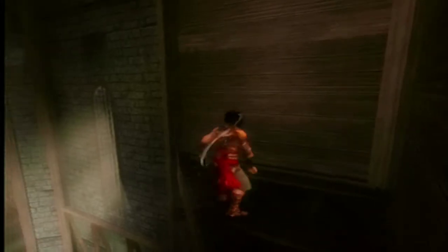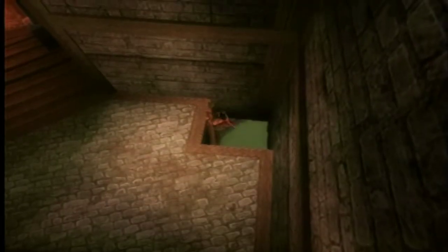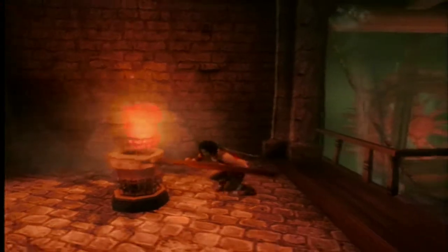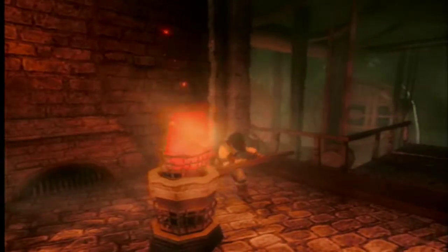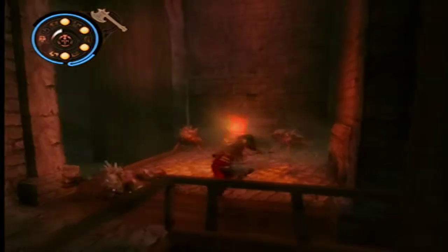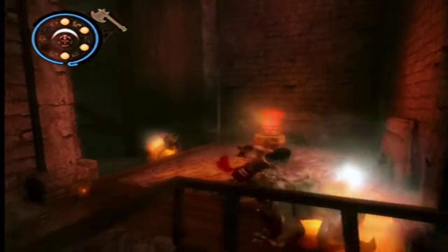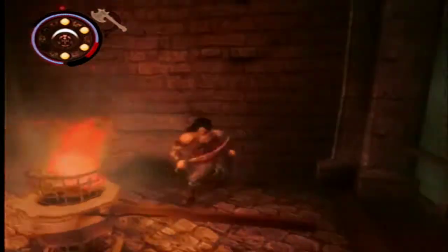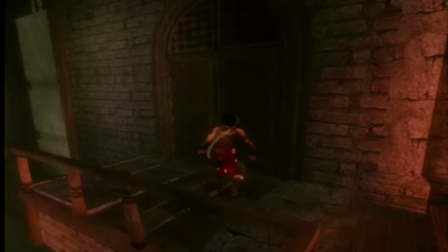Alright, so that's another stone pillar that we've raised. We run across over here, then to another ladder, and then another lever to push. Alright, so there's the second gear in place. Dogs. I've also noticed with the dogs, it doesn't really matter how much damage you do to them — it always takes three hits to blow them up. First it's two to set them on fire, and then the third hit blows them up, if they don't already blow themselves up.